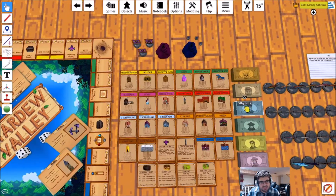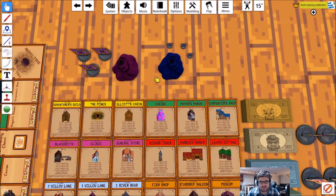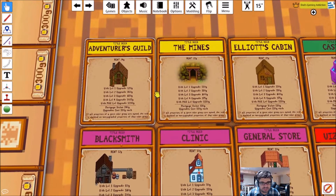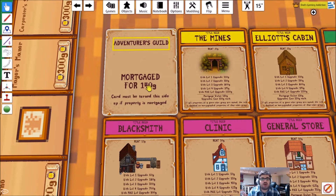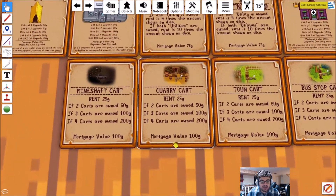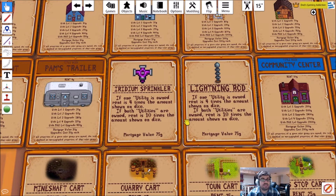Let's take a look at the actual property cards. These mirror what you saw on the board. You've got houses and hotels, but in this case they're called Level 1 Upgrades and Max Level Upgrades. The Adventurer Guild can be upgraded for so much gold, and there's a mortgage value — just the other side is the mortgage for 140 gold. If you know how to play Monopoly, this all makes sense. Like with the railroads in Monopoly, the more carts you own the more money you'll get should someone land on a cart. Iridium Sprinkler and Lightning Rod are your utility spaces.